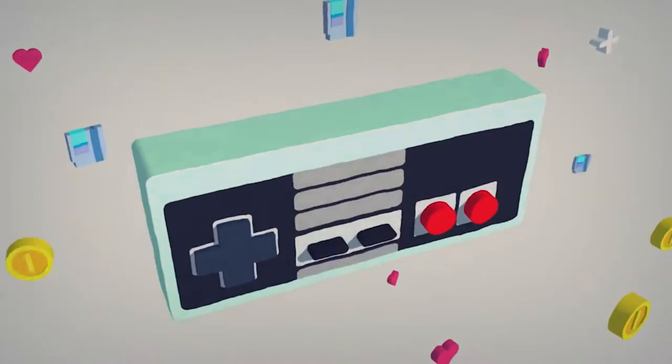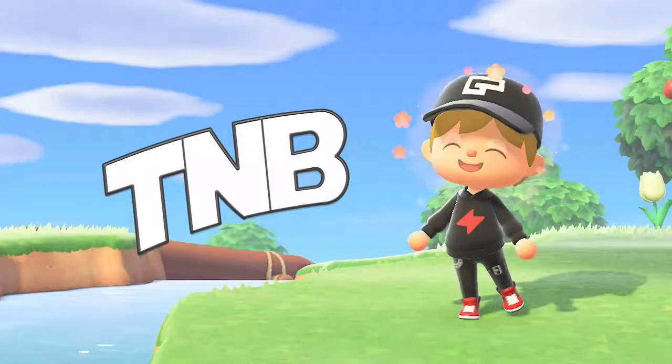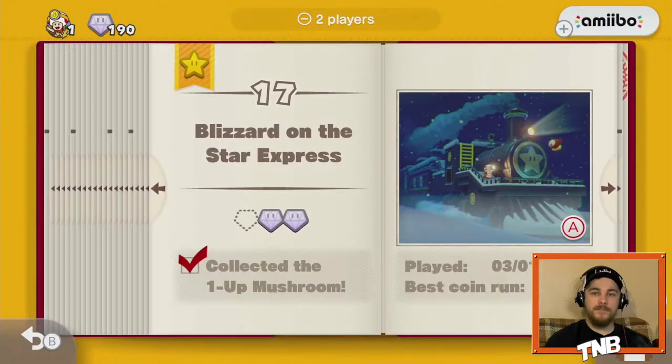What's up everybody? The Nintendo Beast back here in Let's Play Captain Toad Treasure Tracker on the Nintendo Switch. Today we are going to try our best to complete the game. Last week we blazed through and got as far as we could possibly go without completing 100% in episodes 1, 2, and 3. This week we're going for those last few outstanding gems in each episode to finally finish the game, get all the epilogue levels, and unlock all the last bonus stages.